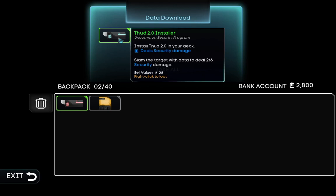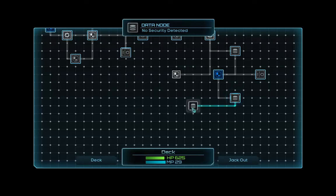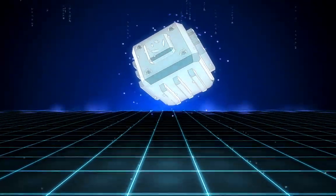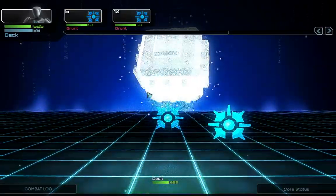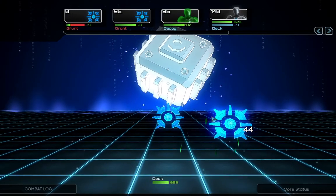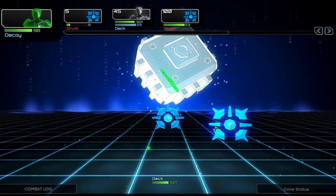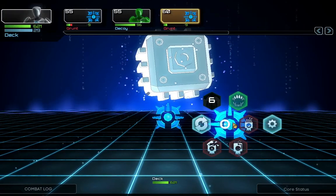Slam the target with data to deal 216 security damage — whoa, that's awesome! I'll take it. I think I will go there last before stopping the video. We'll just do this, get the data from there and install the Thud because it sounds very helpful. It's always good having something that deals a lot of damage.